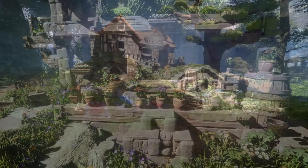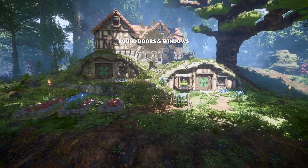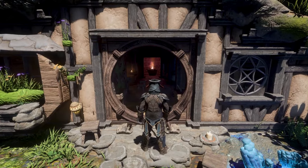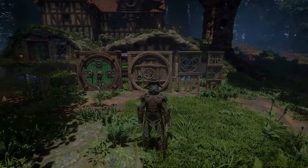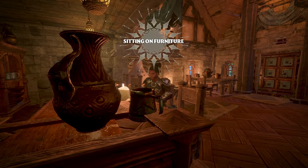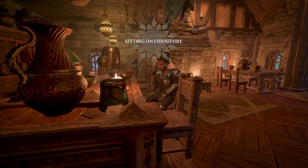When we visit the carpenter, we can now get those beautiful rounded doors and windows for a totally non-Hobbit aesthetic in our builds. We can also now finally sit on all the nice furniture. The seed beds now also allow us to grow an additional three seedlings, which is nice.